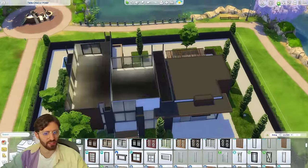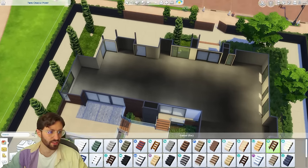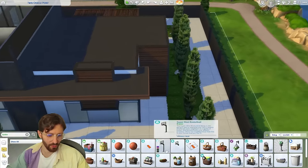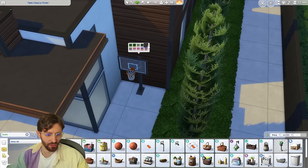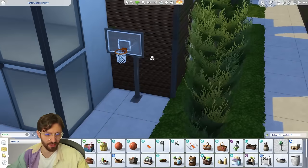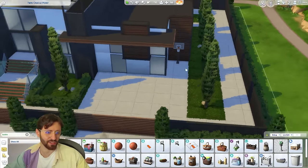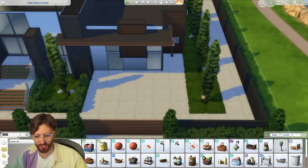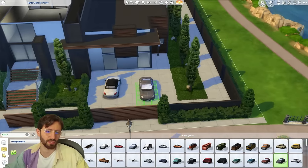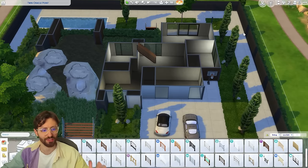The outside is looking more lively, but let's figure out the floor plan. Before anything else, we should figure out where the stairs will go. Since we're here, I want to add a basketball hoop — it's going to be a family home, and it's very American to have one in the entryway. Since we have the space, we should add it. We can also put some cars in for decoration. It took me a while, but I think I've figured out a floor plan that works.